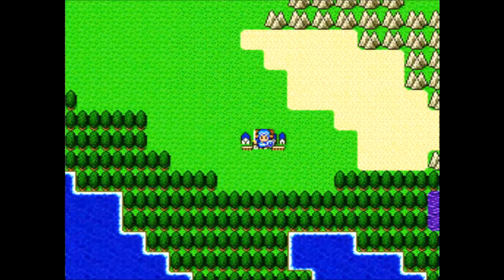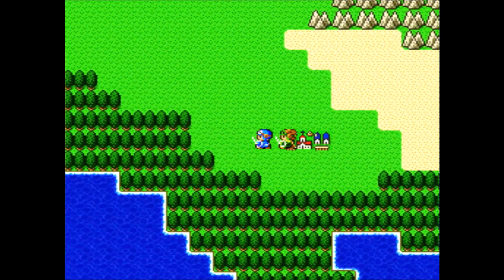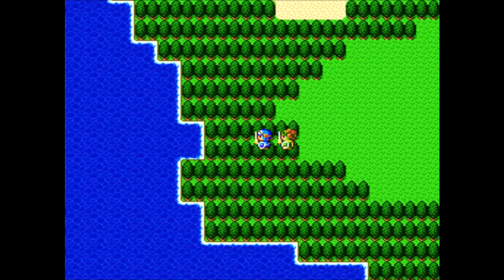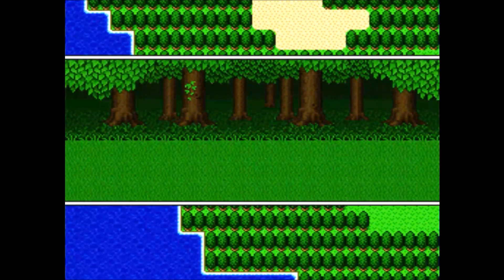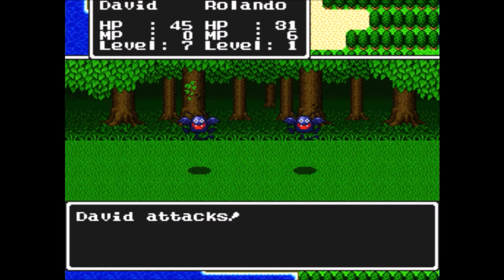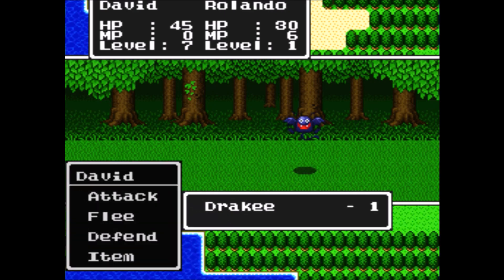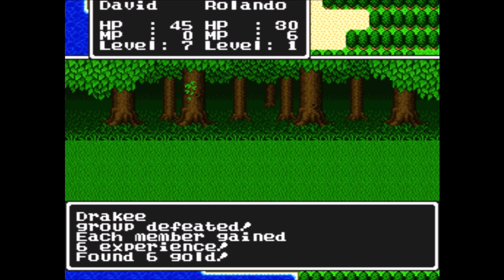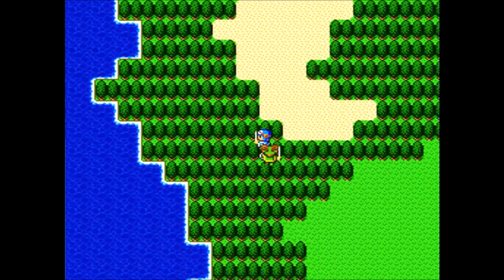There are a couple things I want to do while we're here. We heard about a monolith over here to the west that we could go to in order to make our way to Moonbrook. Let's go check that out. Even with that Chainsicle, level one Rolando is not able to one-shot these guys. If he ran into slimes or whatnot, then yeah, he could one-shot them, but right now, not so much.